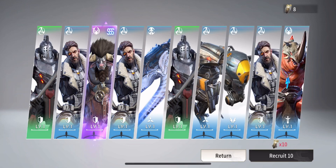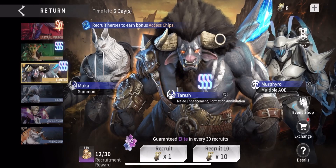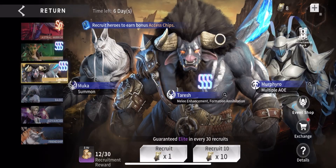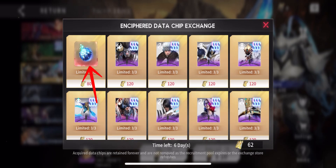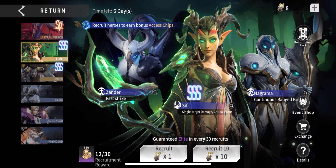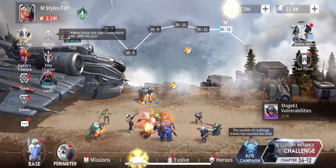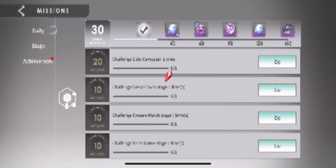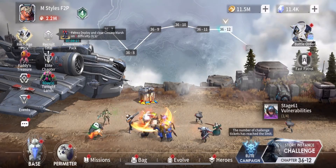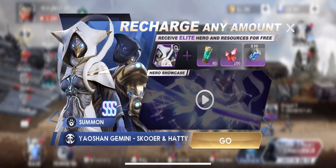Taresh has both a strength and a weakness, which we'll go over more later in the video. I need another 20 tickets to pick up the gene hybrid, and also to get the extra copy of Taresh. As you can see, there are a lot of Triple S heroes that we still need and we haven't even gotten yet — without ever spending a dime.